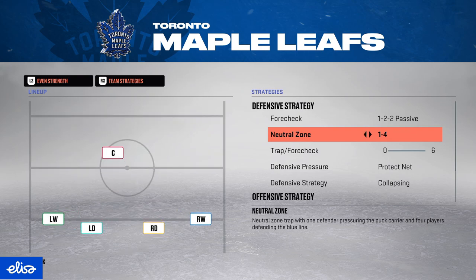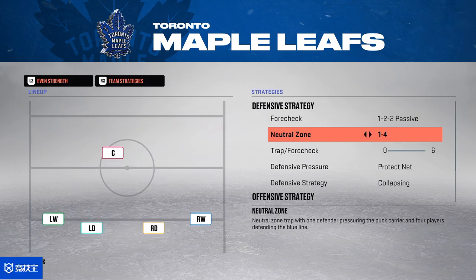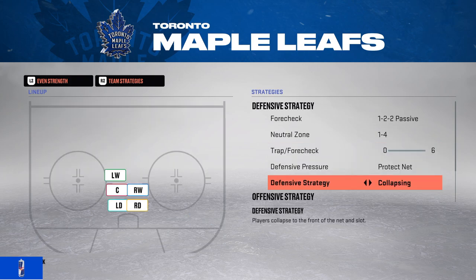With 122 blue, you could get some more steals, but players are a bit easier to get around. If you want to go really passive, go with 14 or 131. The problem with 131 or 14 is your team gets very passive, and once your opponent enters the zone your AIs are kind of all over the place.